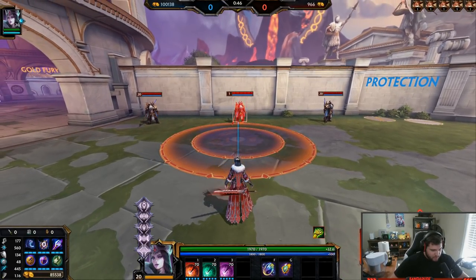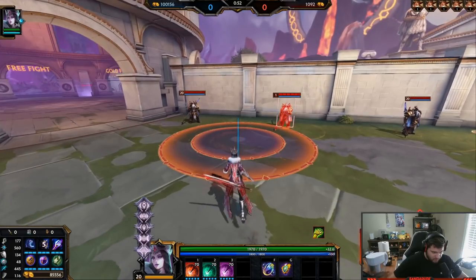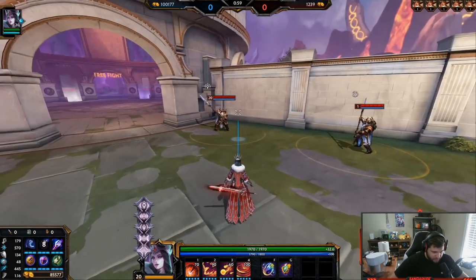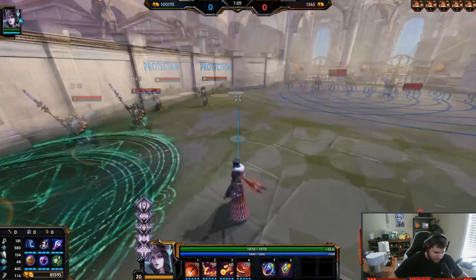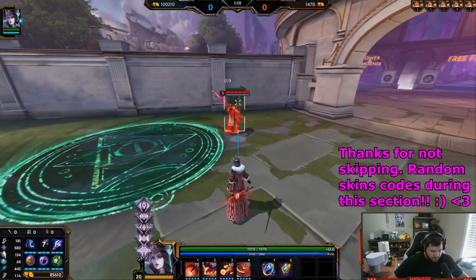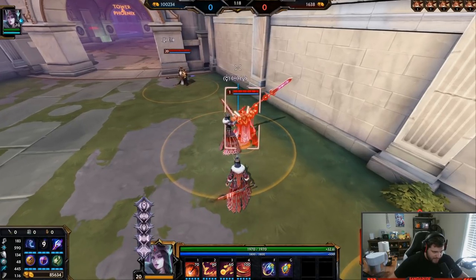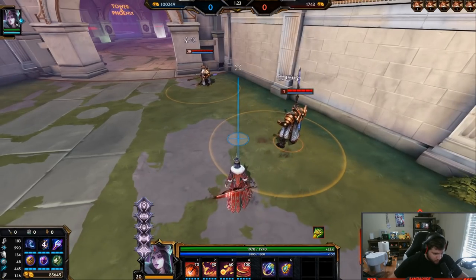The one — and I'll get to the passive after — the one is three different things you have the option to do. Your first option on the one is going to hit and fear enemies away. If you use the second option of your one, it's going to hit and slow them down. And the third version is going to spawn a decoy version of you to attack the enemy for four seconds. It's pretty sick.